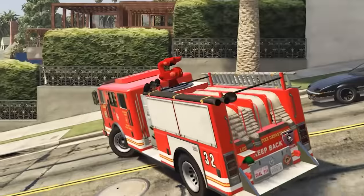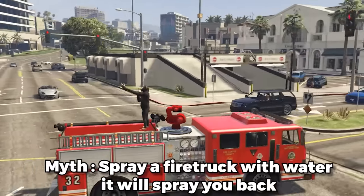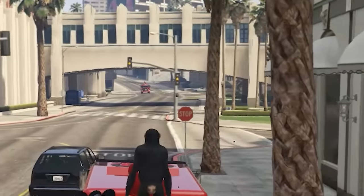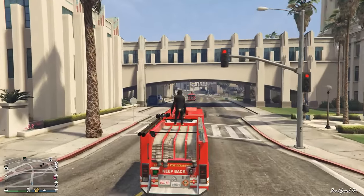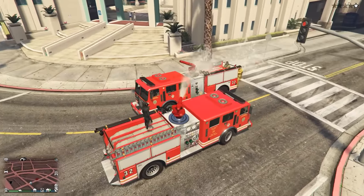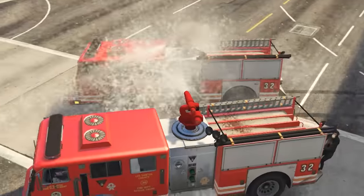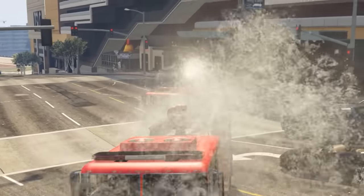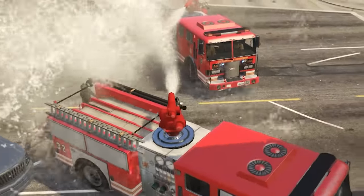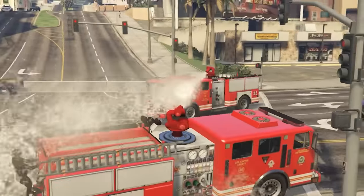This next myth involves a fire truck and another fire truck. We need to find an enemy fire truck — this myth says if you spray a fire truck with water, it will spray you back. Target acquired. If we drive towards him and start spraying, he should get angry and spray back at us. The guys in the back were not having that — look at that, we're having a car wash fight right now. Who can make each other the cleanest? That's myth confirmed and is also very weird. Why is that a thing? We're having really clean cars right now.